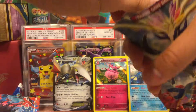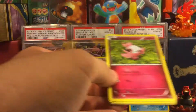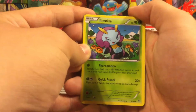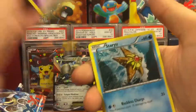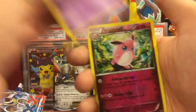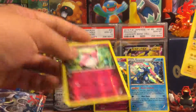Last pack, hopefully something nice. And we have a Mega Blastoise art — hopefully that's a sign for what's about to come. We have Illumise, Super Potion, Hariyama, Spritzee, Psychic Energy, Staryu, Doduo, Pumpkaboo, a Wailord the Tough — Reverse Rare — and a Raichu holo. Not too bad.